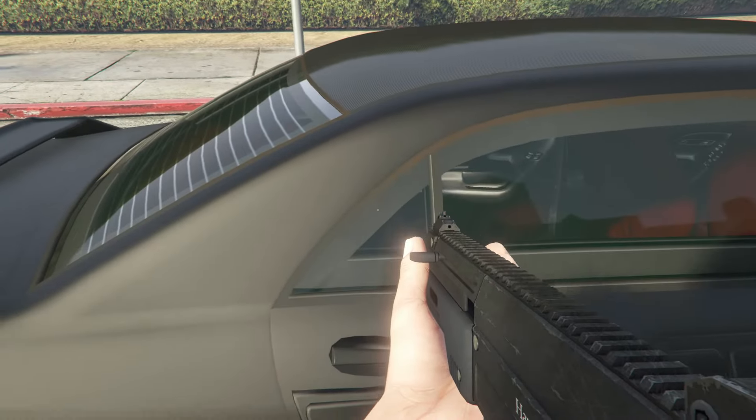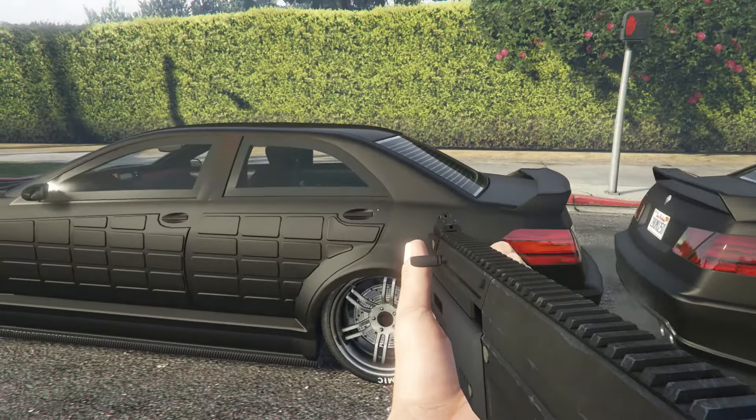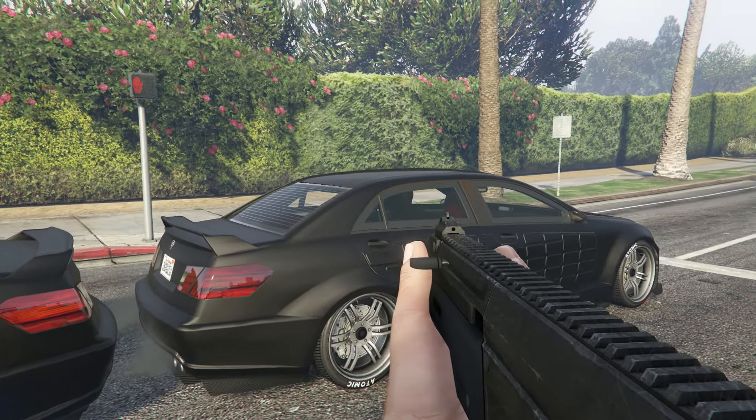Visually, the only real difference is a small window. The LWB Shafter has this little window, while the V12 version doesn't. Both cars also have a nice, aggressive engine sound, which is what made me like them in the first place.